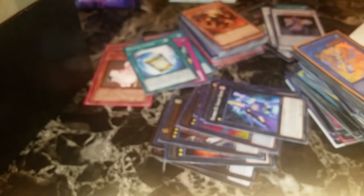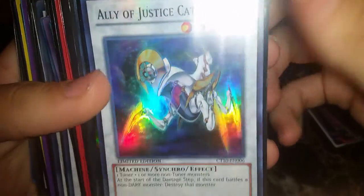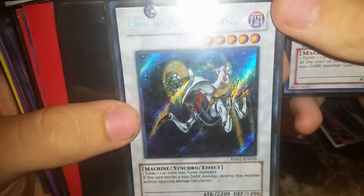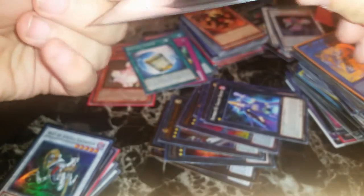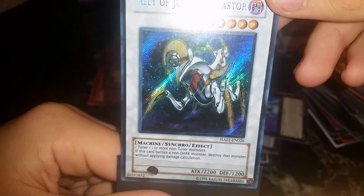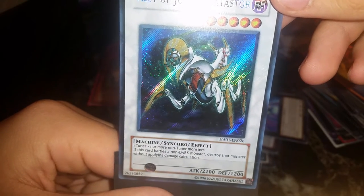We got a whole lot of really awesome cards. Ella Justice, Cadastro super — amazing. And we got the best one, a secret rare that looks amazing. One tuner and one or more Dark non-tuner monsters — if this card battles non-Dark monsters, destroy the monster without applying damage calculation; that monster cannot battle. We also got a whole bunch of sleeves.